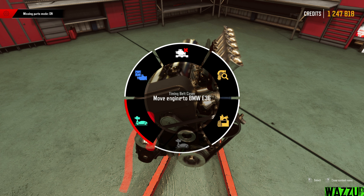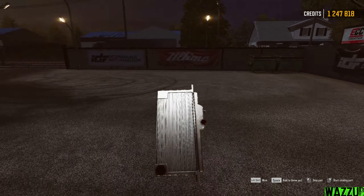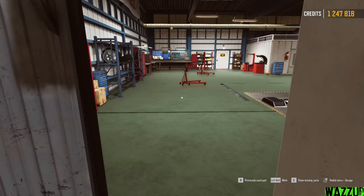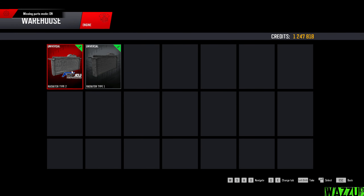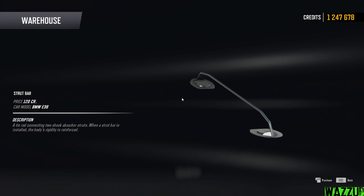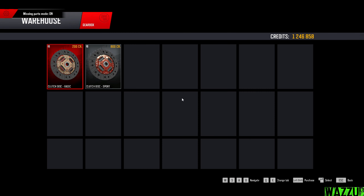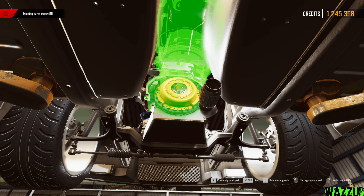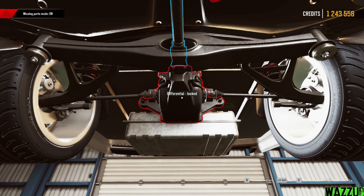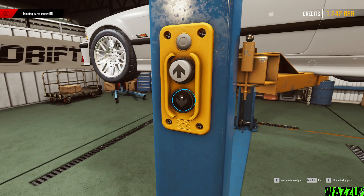Now we move the engine to the BMW E36 — right-click and move engine to BMW E36. There she is, look at that beast! I'm going to remove the stock radiator and install a better one. Let me open the door quickly — trying to do something fun with it. For the radiator we have two types, going with the better one, and installing the radiator hoses. You can also install a strut bar on the E36 if you want. Let's put the car up and see what else is missing. We install a sport flywheel, sport clutch, performance pressure plate, and an adjustable gearbox for better tuning. The differential is already locked. We drop in the middle exhaust pipe, and I think we've finished installing everything.